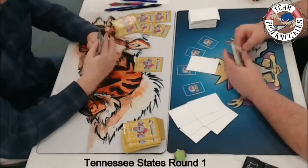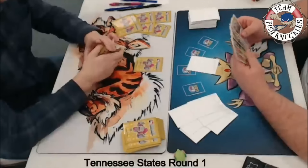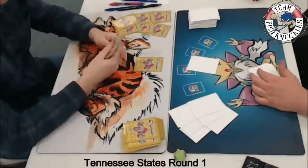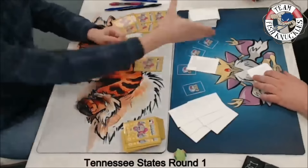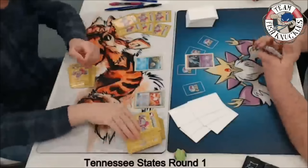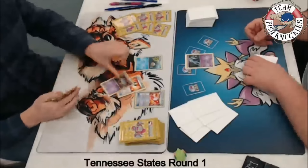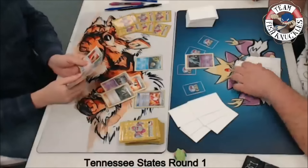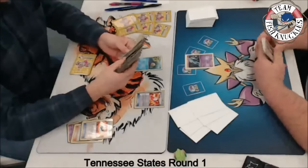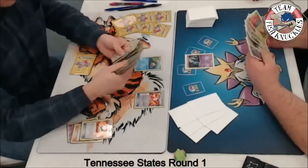Here we are at Tennessee States round number one. On the left is Drew K, on the right is myself, Josh. Drew is playing Night March Milotic with Target Whistle and Puzzle Time. On the right is the Vespiquen Vileplume deck. This matchup is tricky — if Night March can go off turn one, they can easily win. Drew is going first, started with Feebas — probably not what he wants. He uses Trainer's Mail, looks at the top four cards, picks a Trainer card. He has an Ultra Ball, maybe to grab a Shaymin or a Night Marcher if he doesn't already have one.